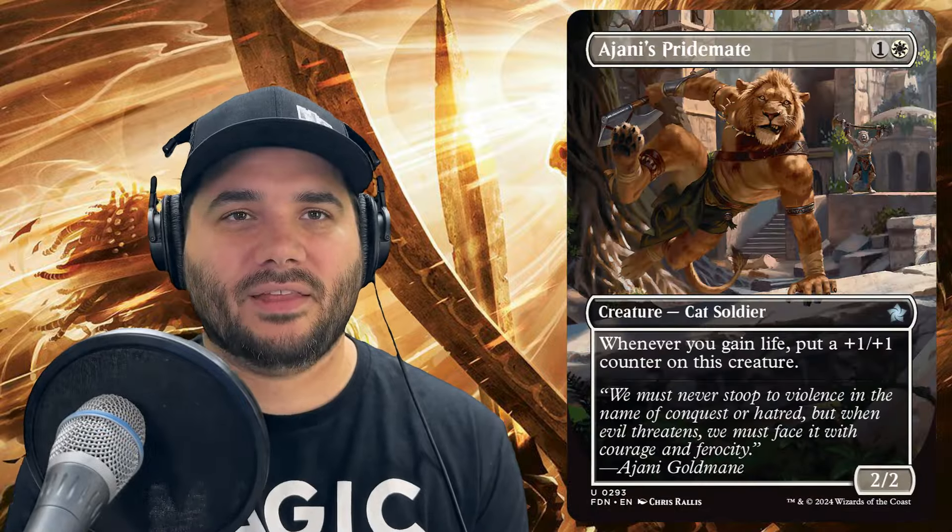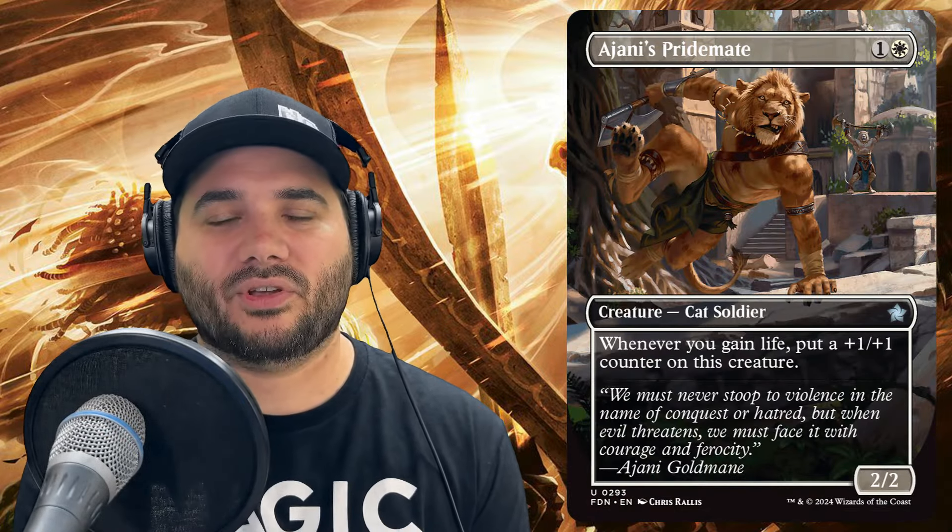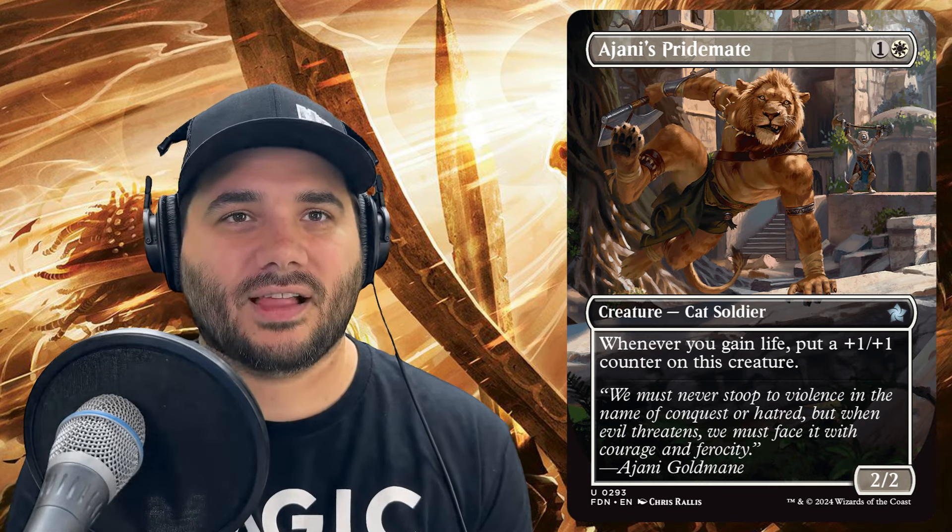Next we've got Ajani's Pride Mate for one and a white — a cat soldier with fantastic art. Whenever you gain life, put a plus one/plus one counter on this creature. Then we have a finisher for this deck, a beautiful reprint in the stained glass treatment: Chroma's Memorial. For seven, creatures you control have flying, first strike, vigilance, trample, haste, and protection from black and red — a great way to get all those tokens through to deal damage.